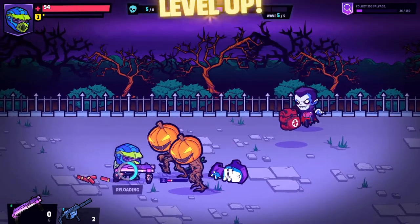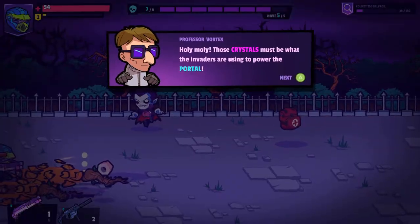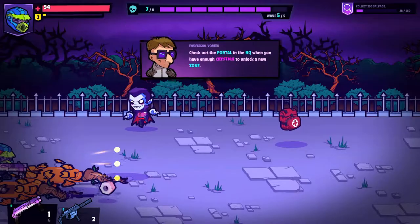So we got two skill points, nine health, and five purple crystals. Those crystals must be what the invaders are using to power the portal. We should use the crystals to unlock new zones to explore. Check out the portal in the HQ when you have enough crystals to unlock a new zone.